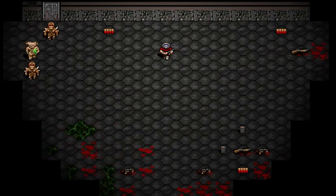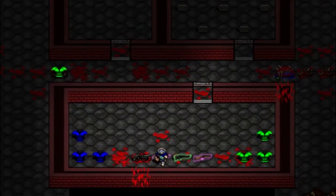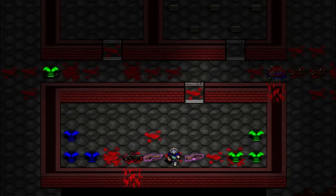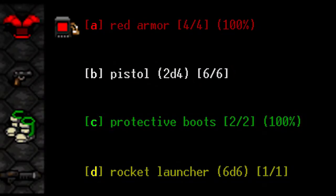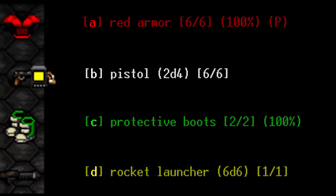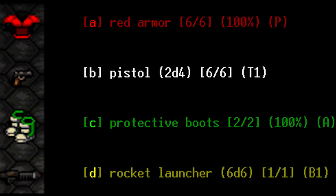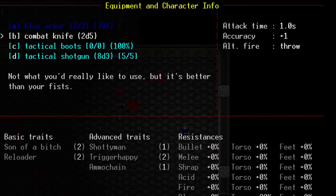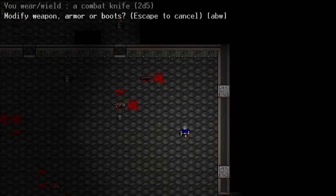There's nothing worse than leveling your Doomguy into a master of shotguns, only never to actually find any of those really good shotguns. So it's a good thing that you can modify your weapons and armor as you go. You can use mod packs to directly improve your weapons and armor. However, certain combinations of mod packs can go much further, significantly altering the nature of an item. These are called assemblies.